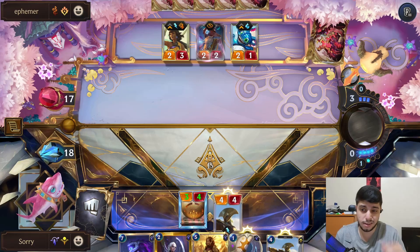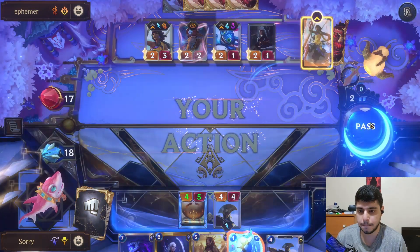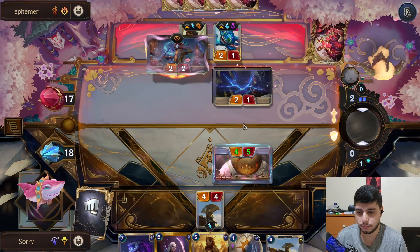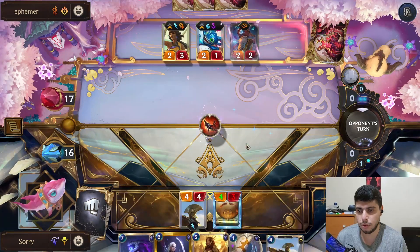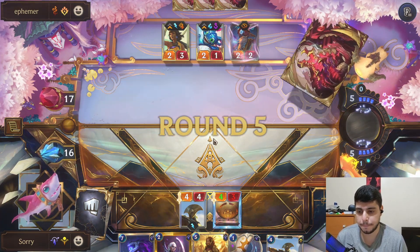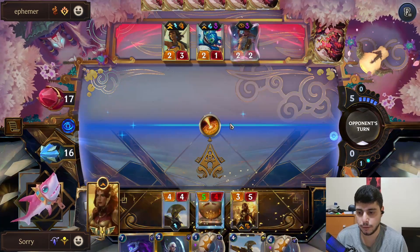Let's do this — I'm gonna take maybe Elusive damage here so I can at least put vulnerable on him and pull him later. I'll block this obviously, I don't want to take too much damage. Now I could go Leona here — yeah, I'm down for Leona trying to kill their stuff. I need to kill this Nila as well before she levels.